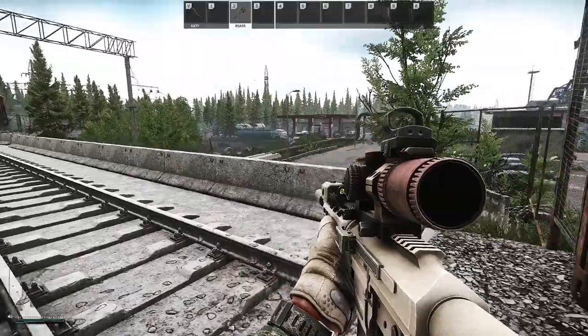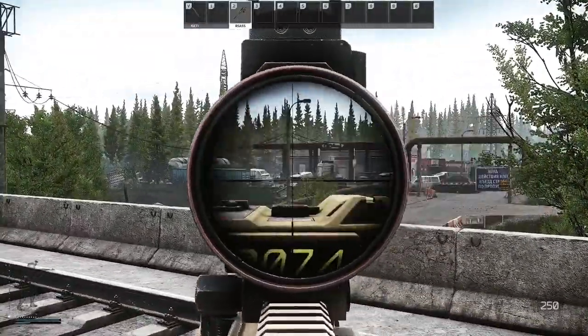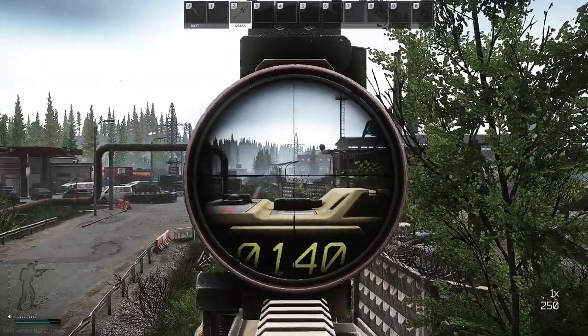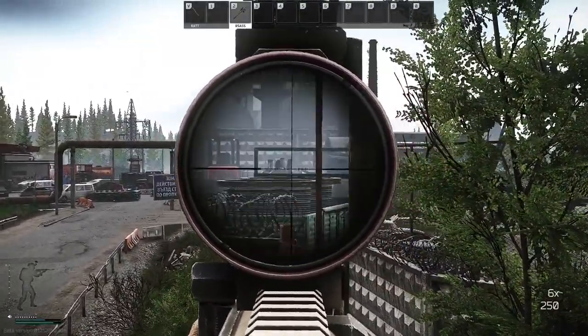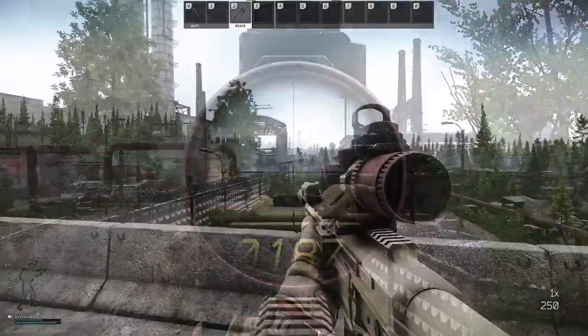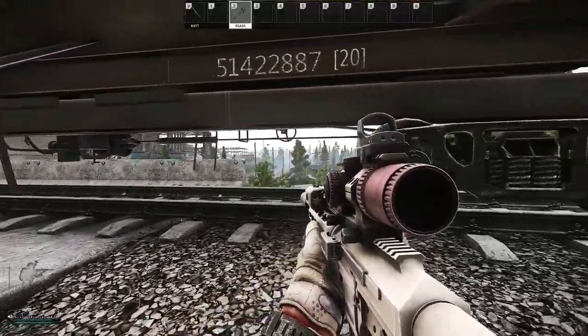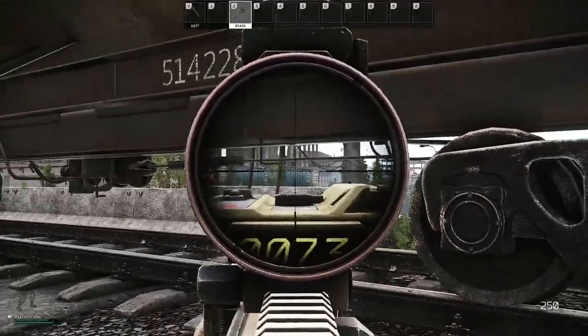Next up, the railway embankment. From here you can check the gas station if you've heard shots there, or check the area in front of the container. Keep in mind it's almost 200 meters so you need to adjust your sights. You can also check the main road and the skeleton, but if you want to do that I suggest doing it from the gap between the train and the railroad.